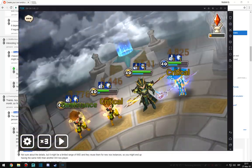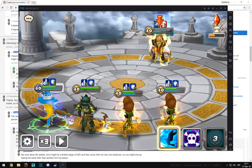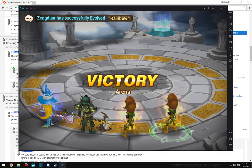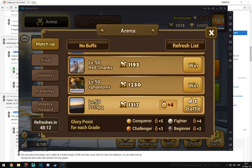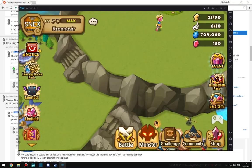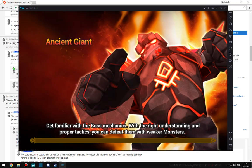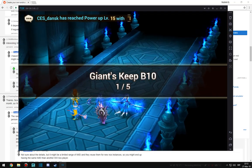Forgive me for my bad illusions, but I can't do better — maybe I can, who knows. Anyways, as you can see this is the arena. I can show you a giants run that will probably fail, but I need to do something quick, and then maybe I can show you raids.